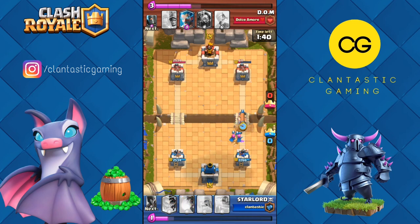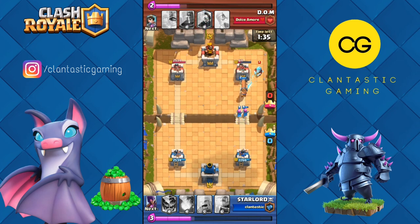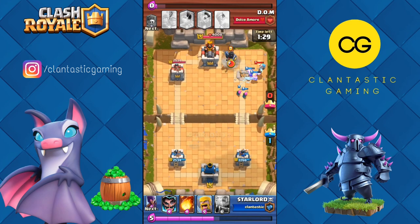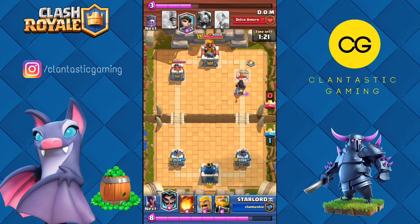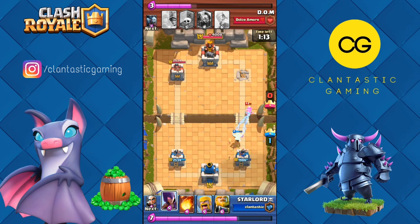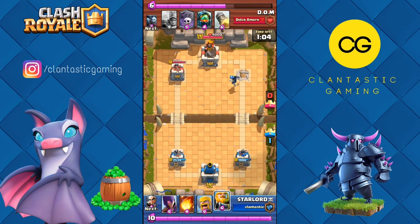I decided to go all in using the battle ram — he went with ice wizard but wasn't able to defend it, and the shield of dark prince died too. An almost full health dark prince came in but electro wizard stopped it. Electro wizard is so OP against things that charge to attack, like bandit — the perfect counter. It's also OP against sparky.